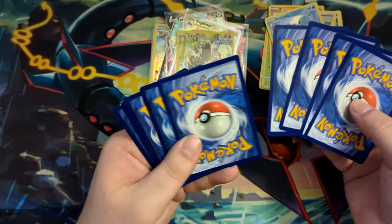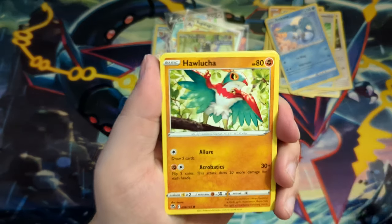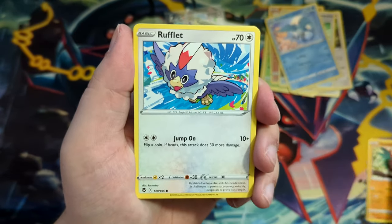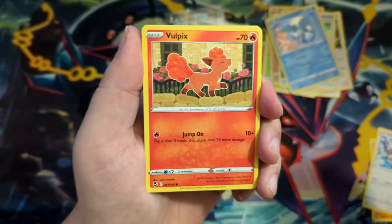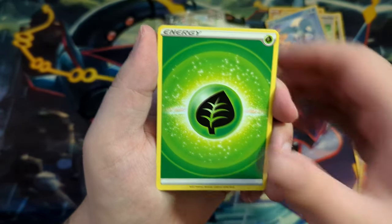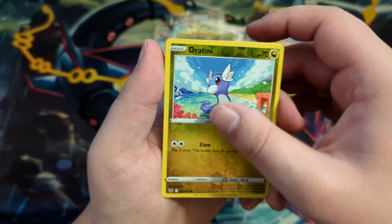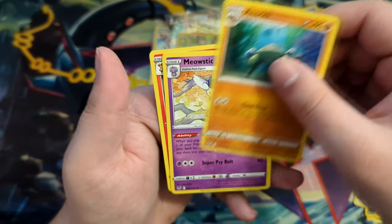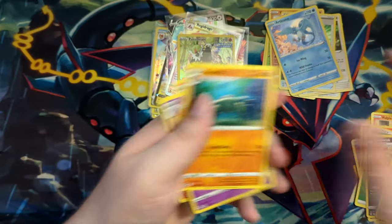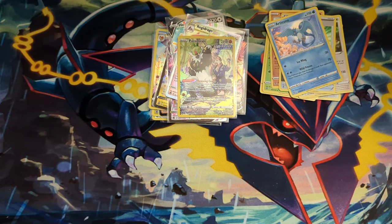And let's see — Hawlucha, Rufflet, Vulpix, Drowzee, Braviary, Leaf Energy, a Krokorok, Dratini, and an Anorith. And a Maustick and a Delphox. Okay, I did the card trick wrong, but nothing in the last pack.